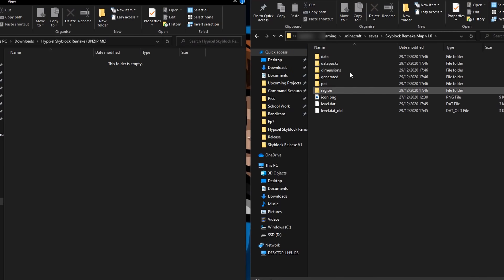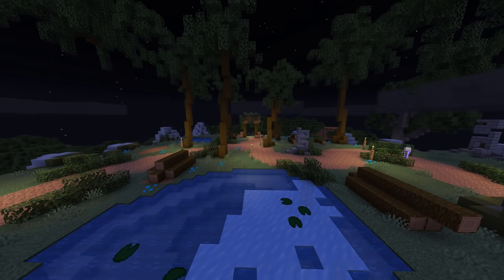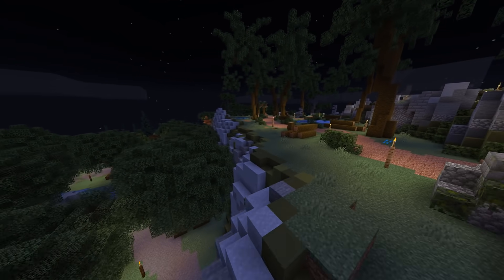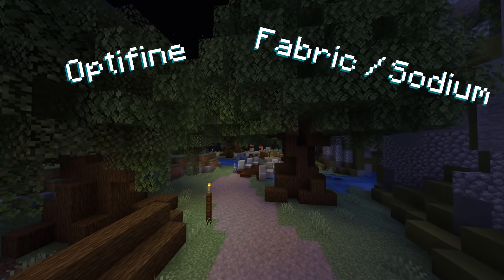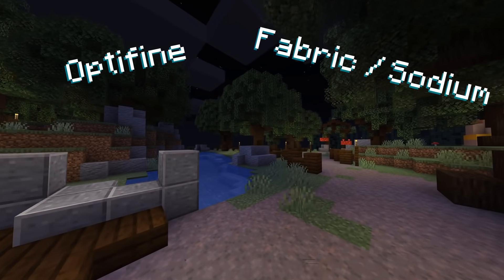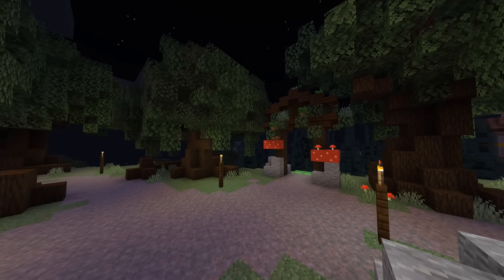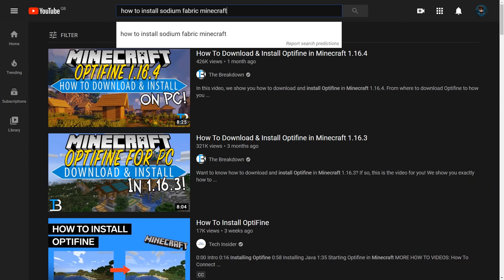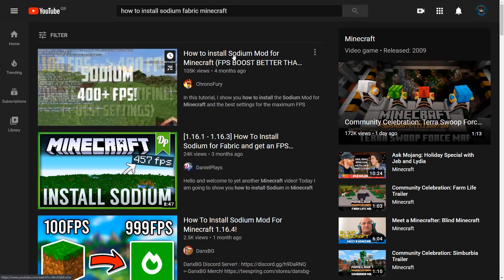Before loading up the world, there are a couple of things to decide. This is a very big file, so your PC will need all the help it can get. Firstly, you might want to decide whether you want to use Optifine or Fabric for FPS boosts. This works 100% vanilla, so you don't have to follow this step if you don't want to. But if you're interested in an FPS boosting mod, I'll put a link in the video description on how to install Fabric, Sodium, and Optifine.